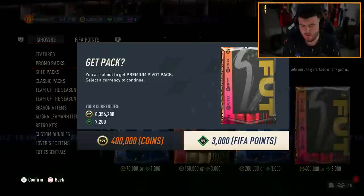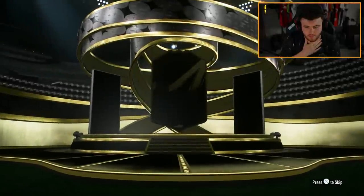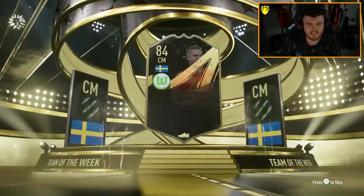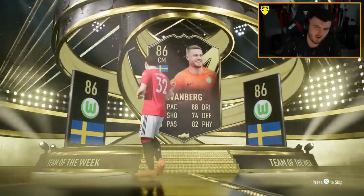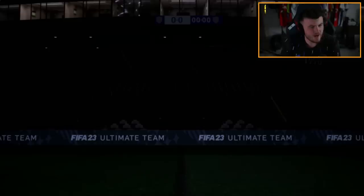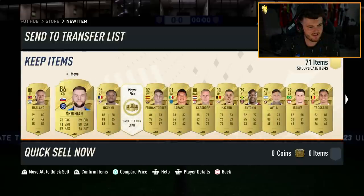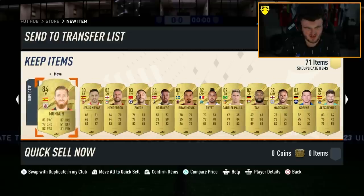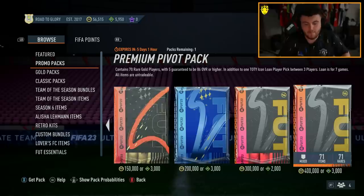Another premium pivot pack — it's not even a Team of the Season. We get an 86 inform. Not great. No danglers either — Haaland, Skriniar, and Cunku. Yikes. Danny Parejo, get off my screen.